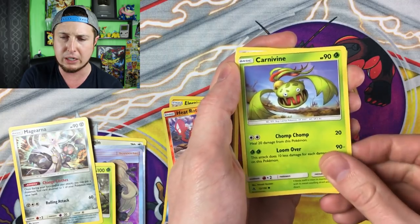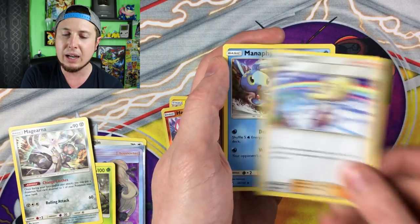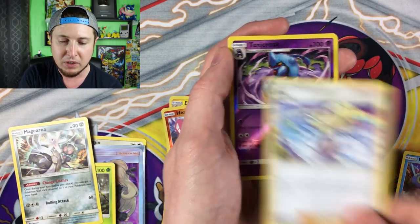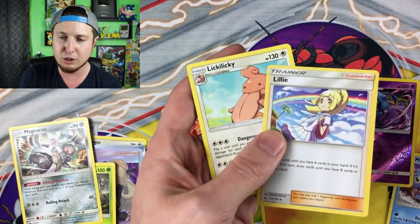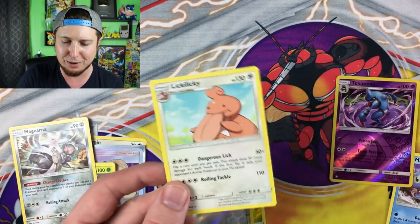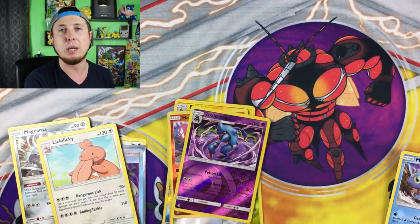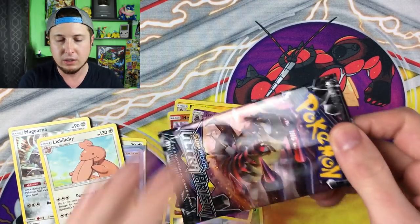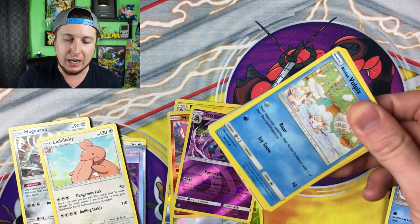Energy, Magneton, Lillie — I just love saying the name Lillie. Reverse holo Alolan Toxicroak, and then a Lickilicky. I'm crazy right now, I can't help it — because I pulled that Full Art Cynthia and that Leafeon GX so I'm just hyped, I'm pumped right now. You can see I'm just throwing trash everywhere — the bad part is now I have to go and pick all that trash up after I'm done.